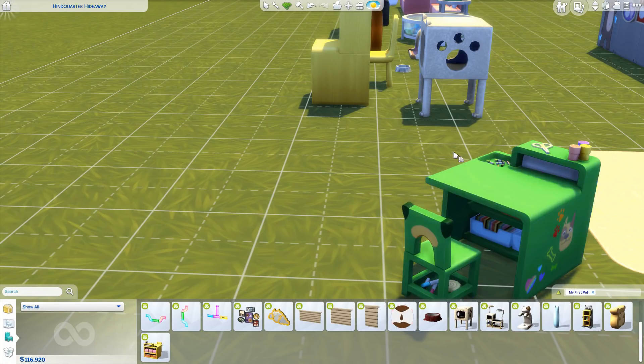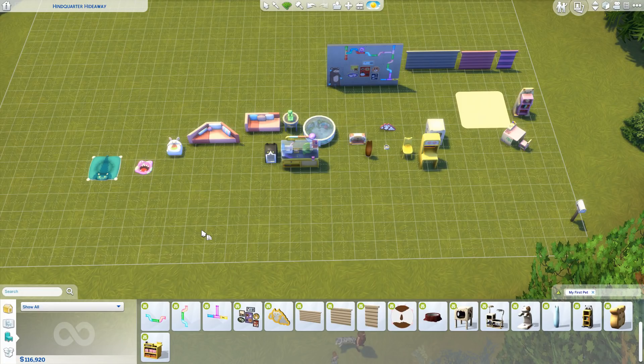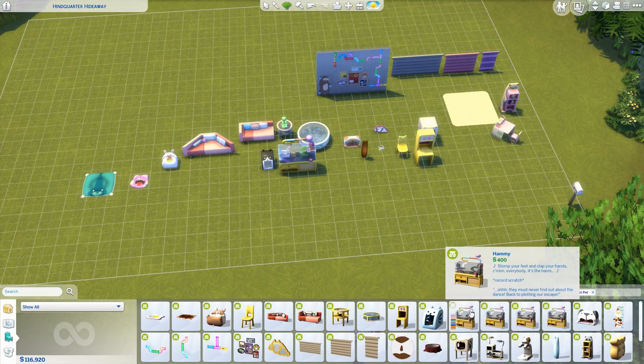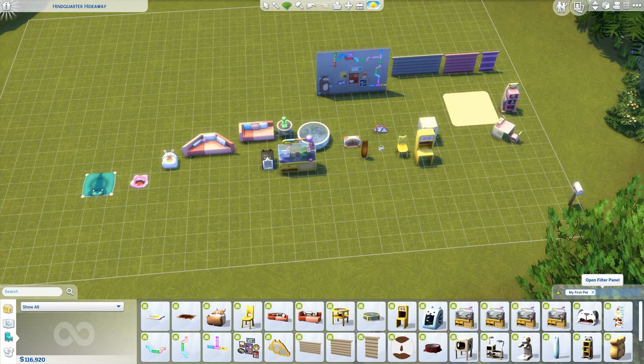So that is what comes in this stuff pack. It's a stuff pack, so what you get is limited — not a game pack or expansion pack. But the main new feature is the small pets like hamsters. I'm going to do a separate video showcasing all the gameplay elements, and possibly a third video with my full thoughts. I hope you guys enjoyed this overview and have an awesome day — I'll talk to you all in my very next video. Bye everyone!